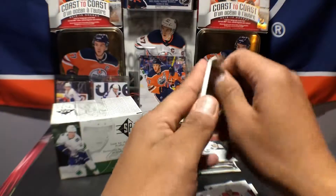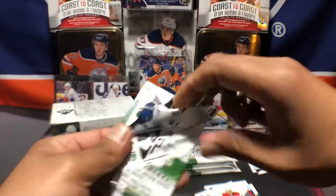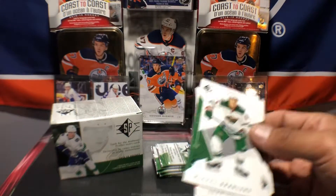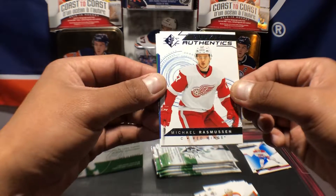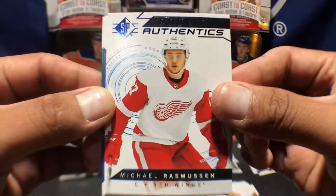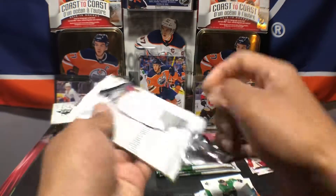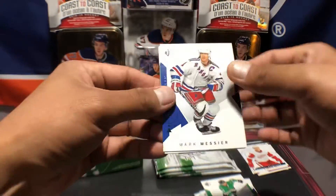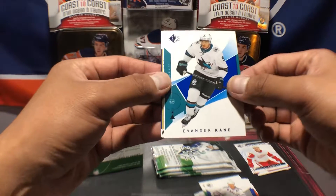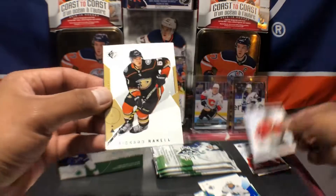Next pack — if it will open for me. Michael Granlin, Sean Couturier, and a rookie authentic of Michael Rasmussen — sweet. Auston Matthews, Zander Bogosian. I just hate when these don't open clean. Expensive blaster box, that's for sure — like 42 bucks or something. Mark Messier — a legend. Evander Kane and a Dalen Sikura rookie authentic.